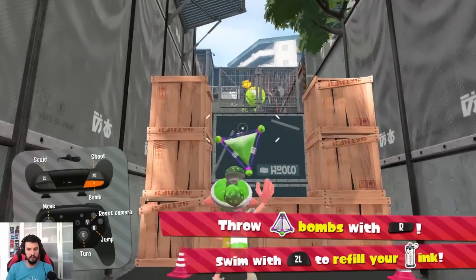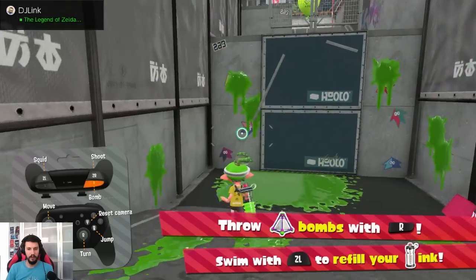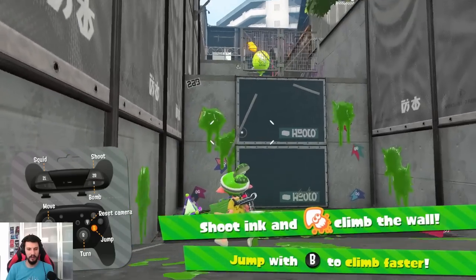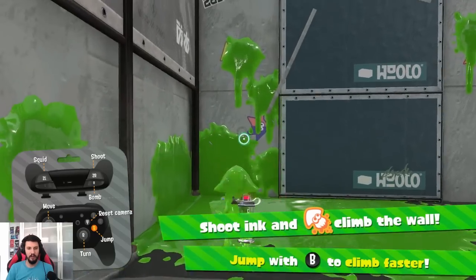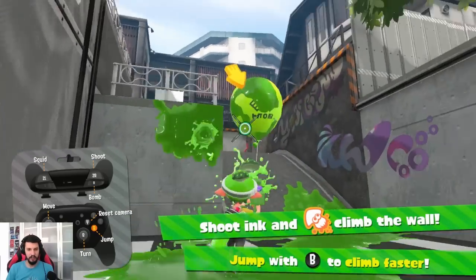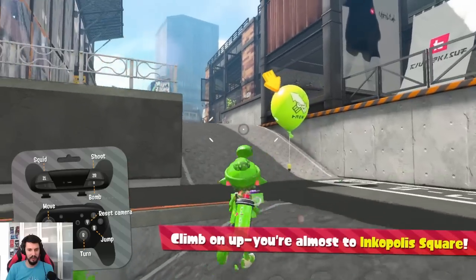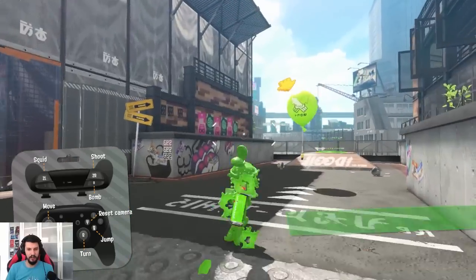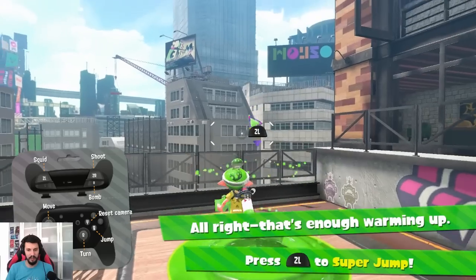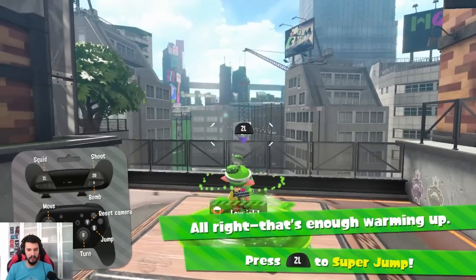Okay, another one - throw a bomb. Now I don't have any ink. Let's throw another bomb in there. Almost - let's paint it all and jump. The thing about the game is you have to paint it all and kill the other players at the same time. Going into squid mode. I want to try the solo mode and see if I learned something new.